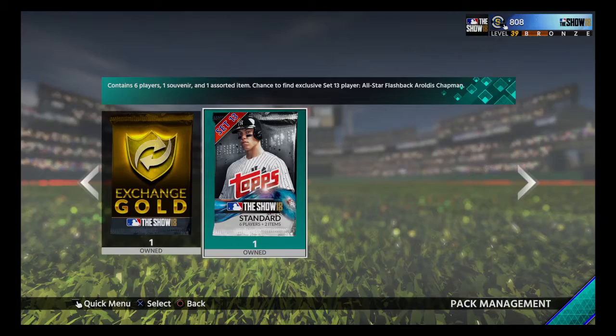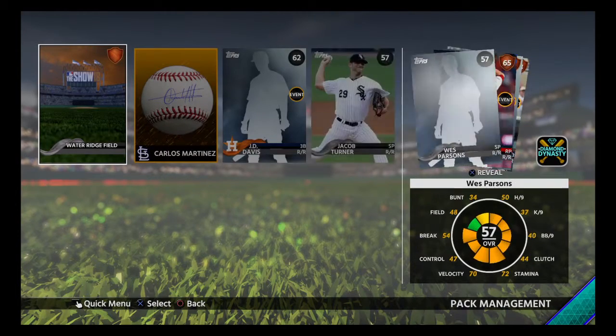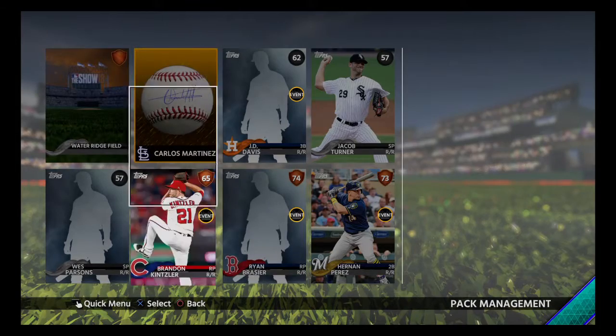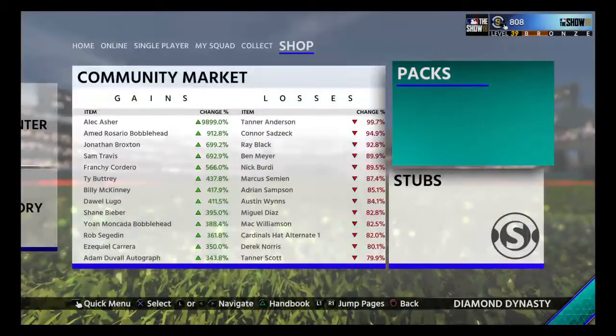We got Set 13 — let's see what it is. There's a gold: it's a Carlos Martinez ball. Nothing else really. I'll probably put these in for some silvers and maybe a gold, who knows. Then the exchange gold — let's see what they are.